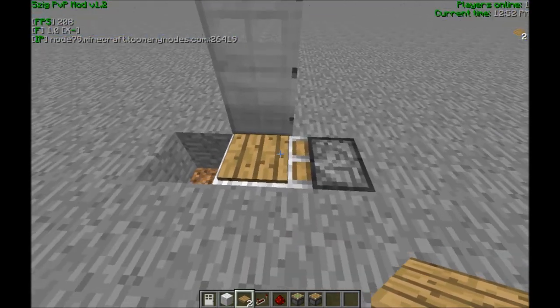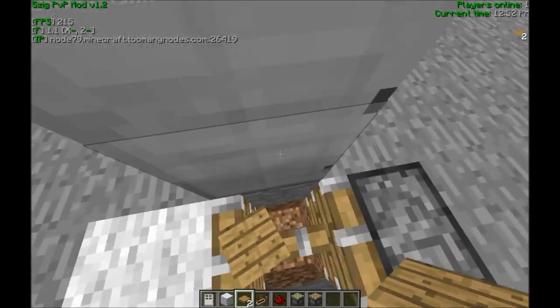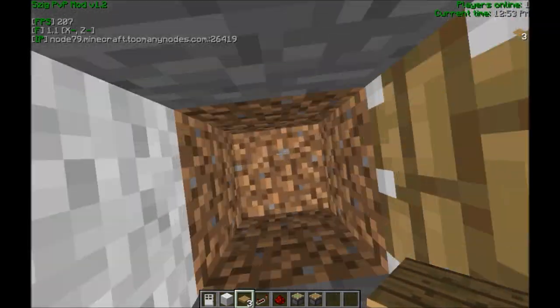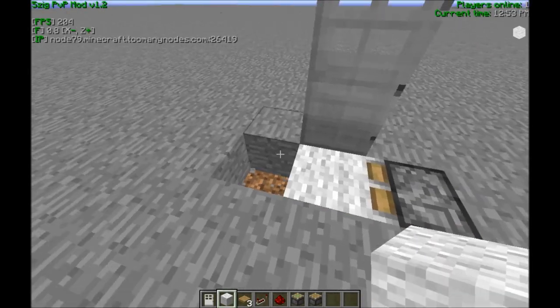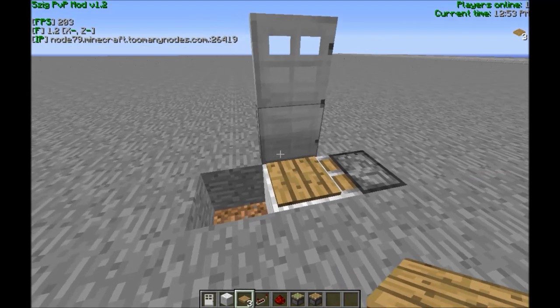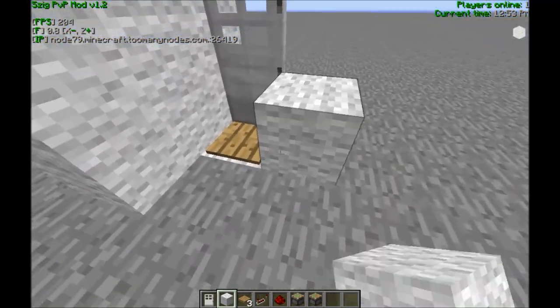You put a pressure plate on top of the block — the way it works is since the pressure plate is on top of the block, stepping on it updates the piston. The piston extends, puts a block into the open hole, and you fall down into the second layer of the trap. You always need to remove this block when resetting the trap — that space must be empty or it won't work.